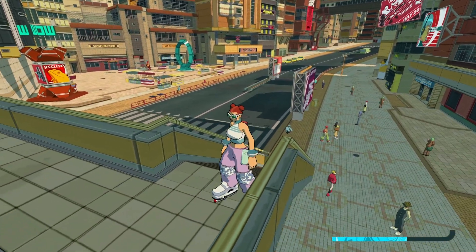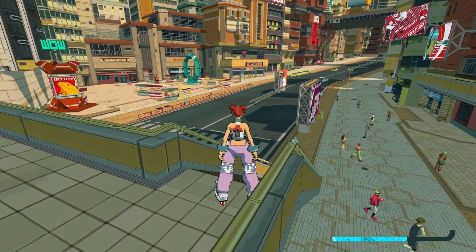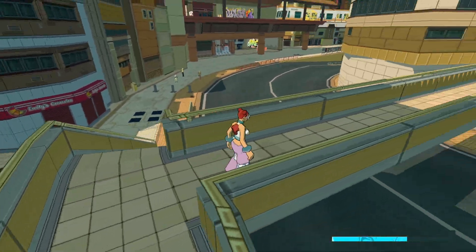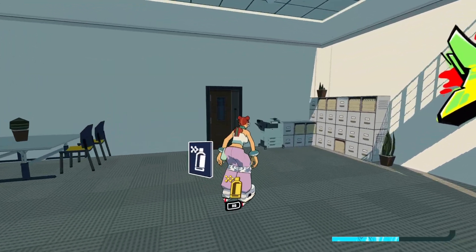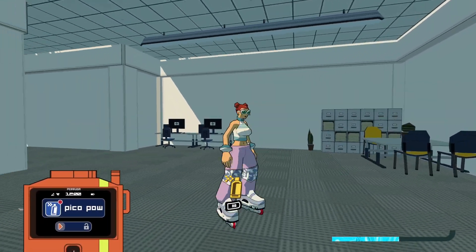So now we're in Verzum Hill. As you leave the hideout, head down the street, you're going to see this little overpass. You want to go ahead and jump across through the glass and you'll find the graffiti spray here. This is Pico Pau.